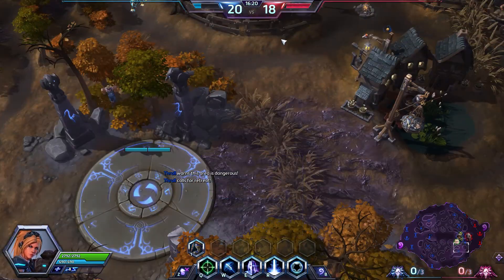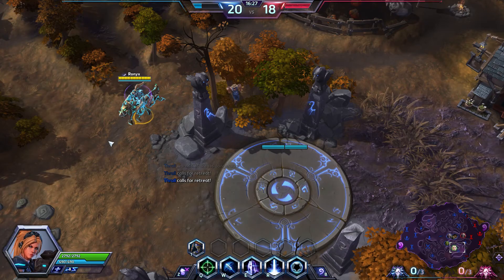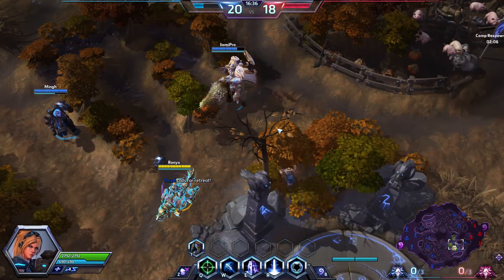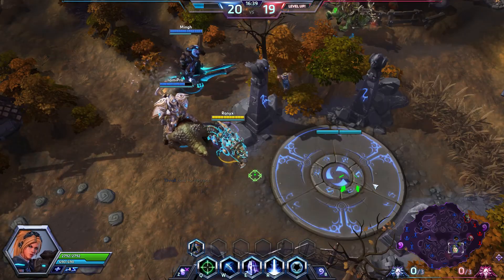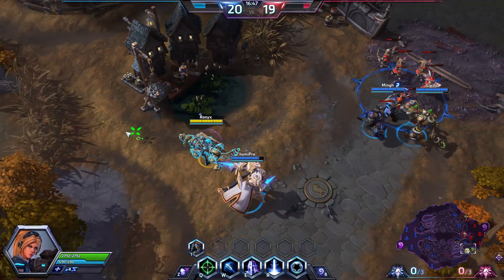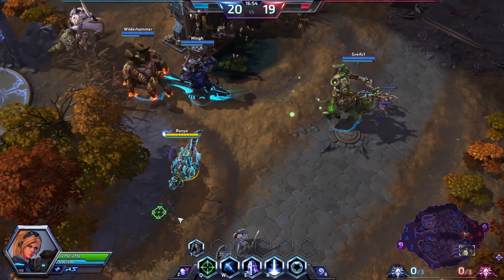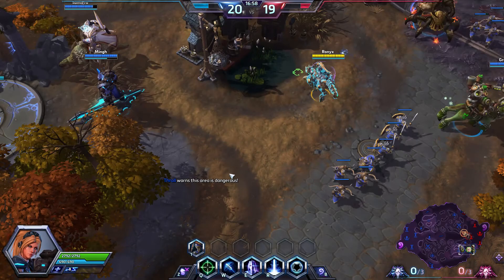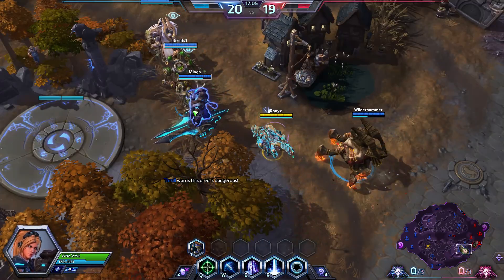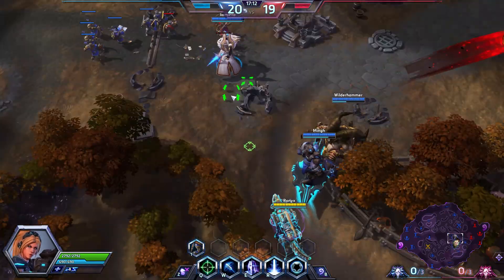I'm just looking around to see if their Nova tries to flank us. If she does, we can probably kill her if we don't miss anything. But she has this Hollow Decoy build, so we shouldn't really pursue that idea because she will have four decoys at a time — hitting her with our skillshot Snipe will not be easy. Our team looks for an engage or maybe some ambush, but we don't seem to find it yet.